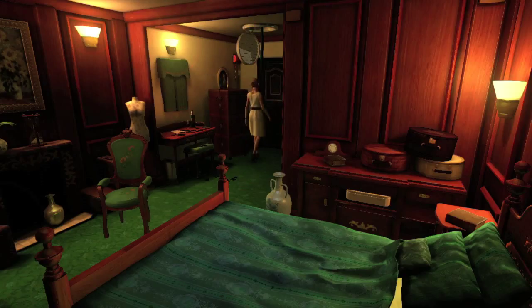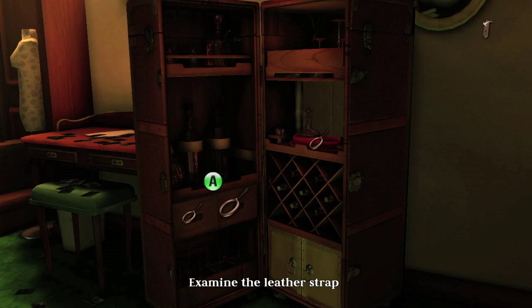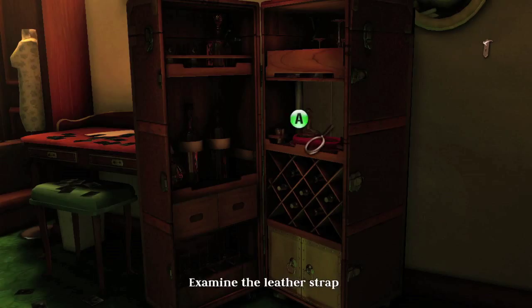What you want to do is examine the portable cupboard and open it. Inside, the achievement is to find the hidden compartment. There is going to be a leather strap off to the right — all you have to do is examine it and then pull it, and it should reveal a secret compartment and give you the achievement.